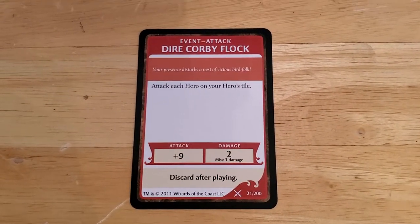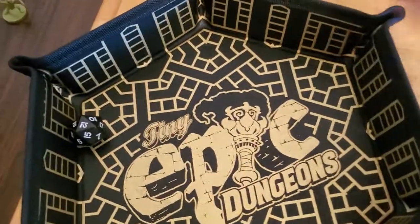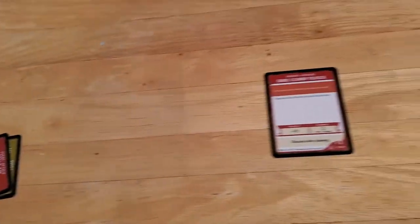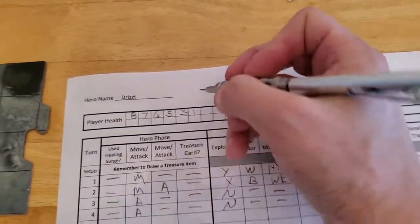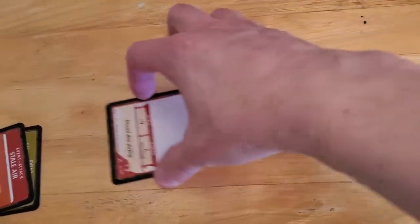This is going to do damage either way — I hate those types of attacks. It's got a plus nine, and it's a twelve, so definitely going to hit, doing the full two damage to Drizzt and taking him down to one. Drizzt is probably going to die on this turn. We'll discard that card.